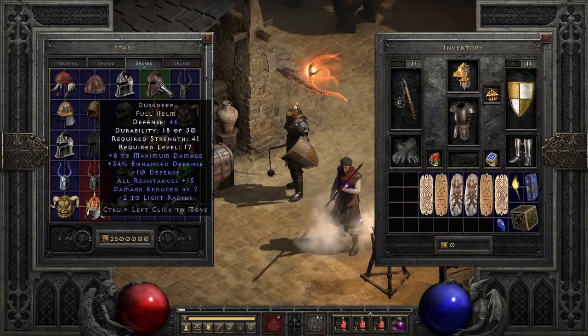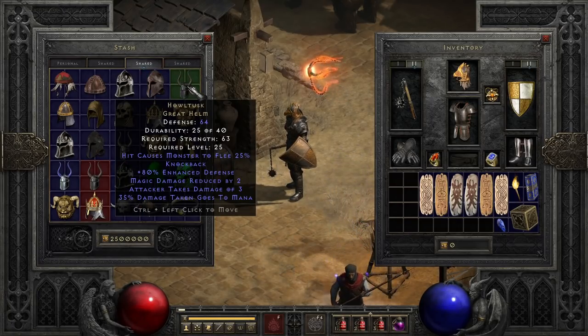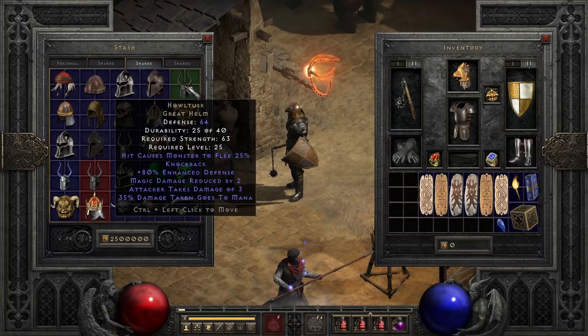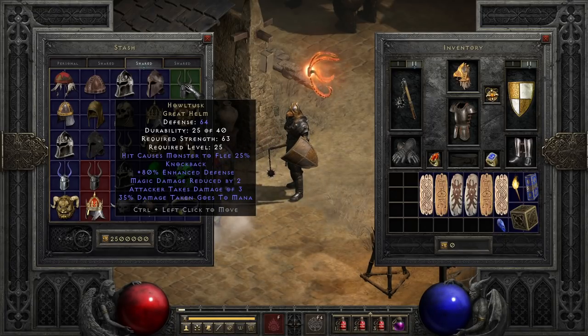Next up, we grab Howl Tusk by the horns. This helmet is interesting for ranged characters, but infuriating for melee characters, because it's pretty much built around keeping things away. With a 25% chance to cause fear as well as a chance to knock back enemies, it keeps them back. It does have some okay minor stats though, such as damage taken to mana, which can help you stay topped off mana-wise if you're taking a lot of hits.